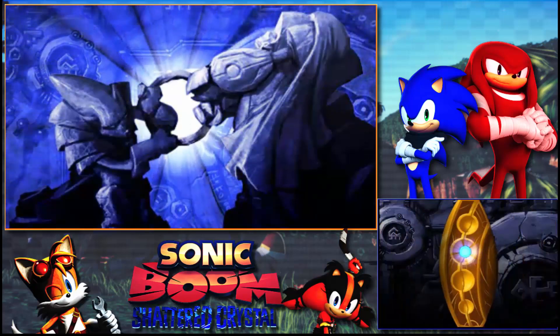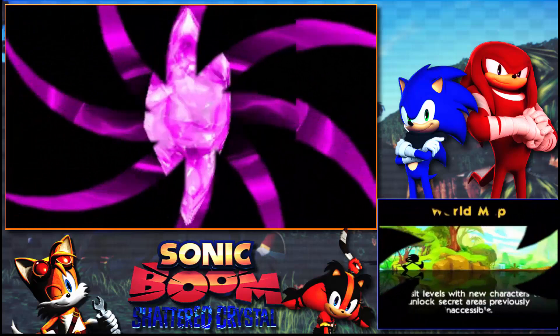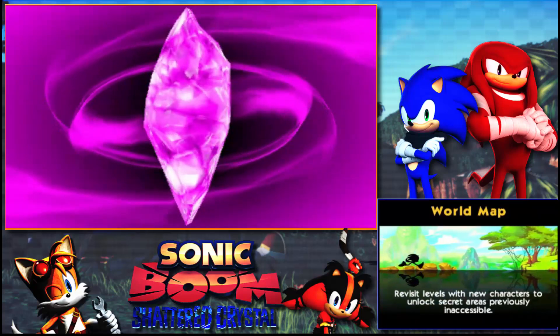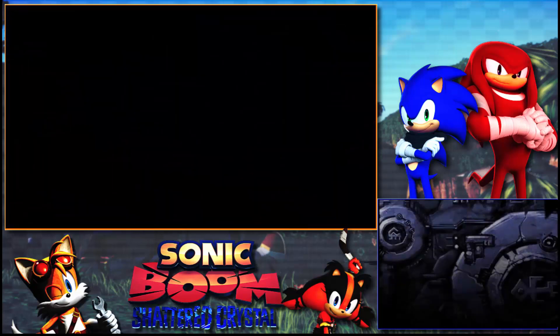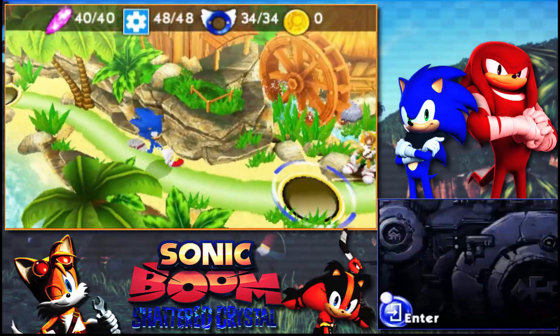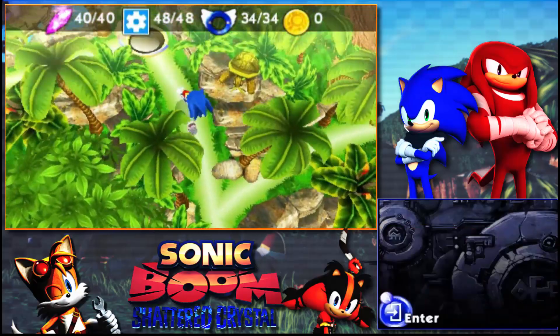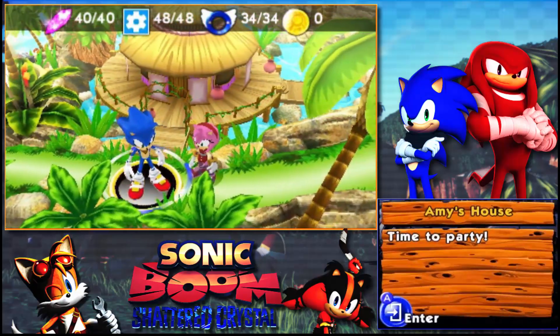All right, now we're going to go to the most disappointing part of 100%-ing this game. Ladies and gentlemen, don't go out of your way to 100% this game — just get as many badges as you can from crystal shards and blueprints, but once you beat the game don't worry about 100% completing it, because there's really nothing there. Amy's house has been locked through the whole game and you need all 34 badges to enter. You're thinking, 'Oh, there's going to be some sweet kick-ass unlockables there,' right? Think again.